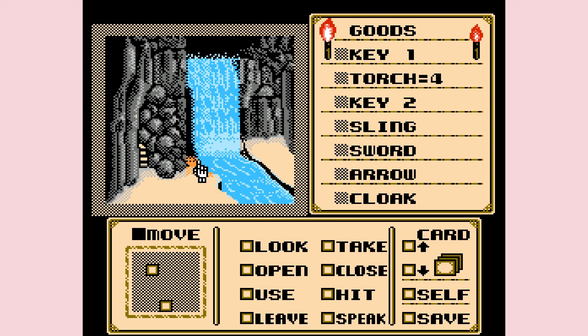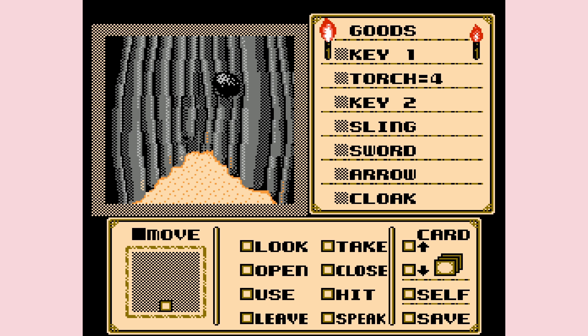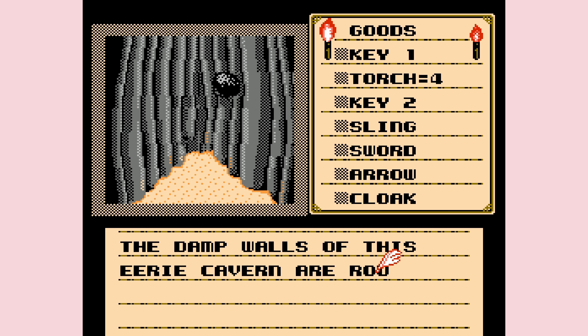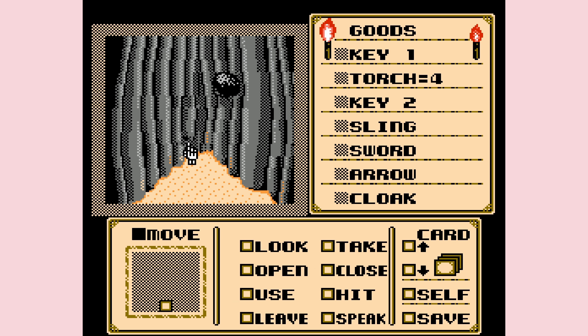You don't leave, you don't use, you don't speak, you don't hit, you don't close, you don't take. I already did look - I'm not asking you to do look. When you click look from here you're looking at the front of the waterfall. How would you position yourself to look at the other side? Just tell me. If you press the look button now and put it on the waterfall, you're gonna get the same words because your guy hasn't moved. The walls in this room are much too close for comfort.